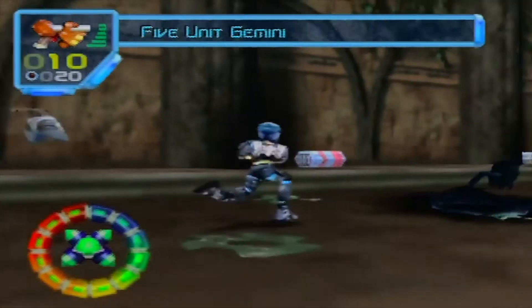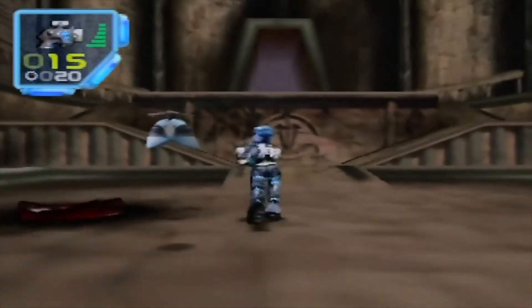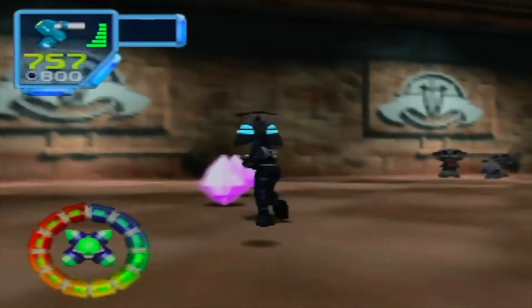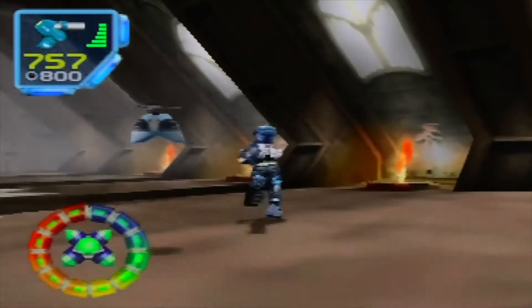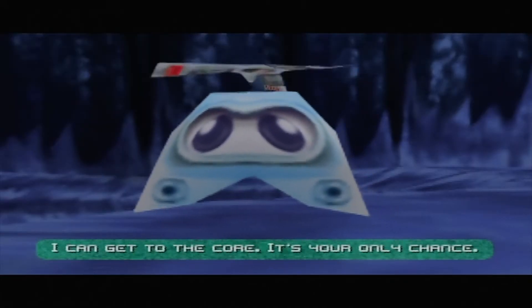Floyd assists the team and can access holes that are too small for the other members to get into. He has his own challenge areas and mini levels, and he also acts as a player when the second controller is plugged in. Later in the finale of the game, Floyd rescues the Jet Force Gemini team.